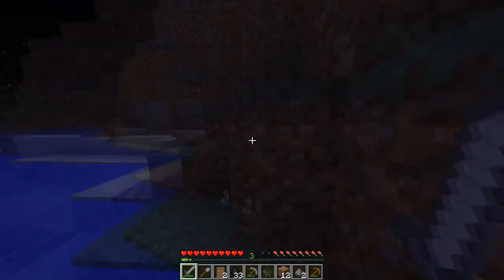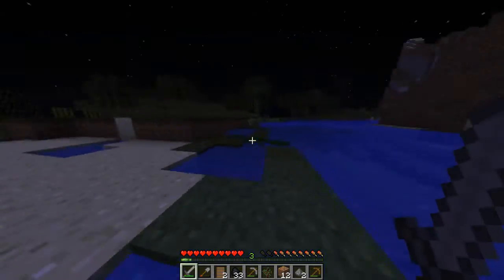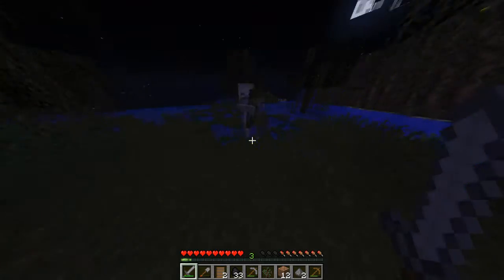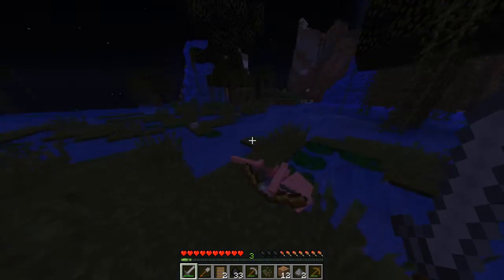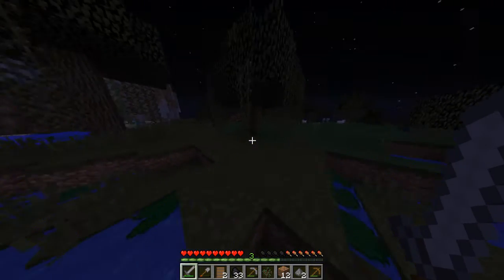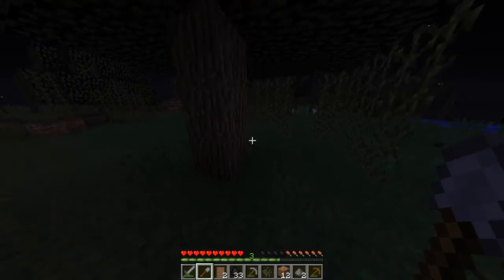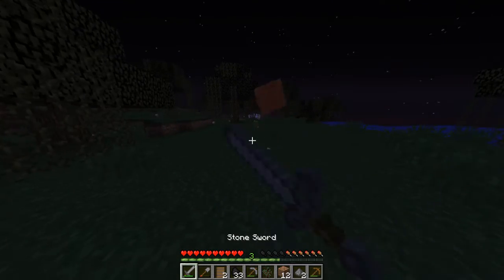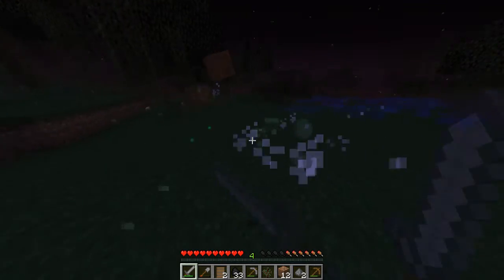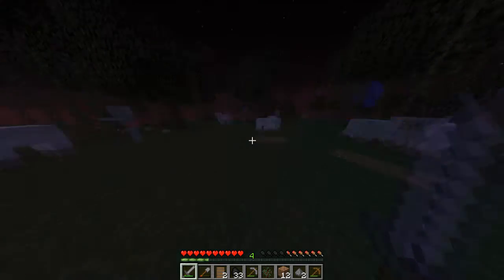I kind of forgot where the house is now, but we'll find it once we see that water — there we go, the waterfall's there. We'll kill this skeleton. Skeleton's dead — that gives us a bone, which is helpful for a few things. And where's our axe? There's our axe. There's a slime — they're not that common. Kill the baby slimes. Slime balls already — that's quite good. Slimes are a little bit hard to come by sometimes.